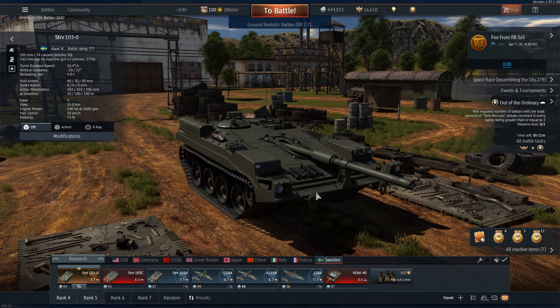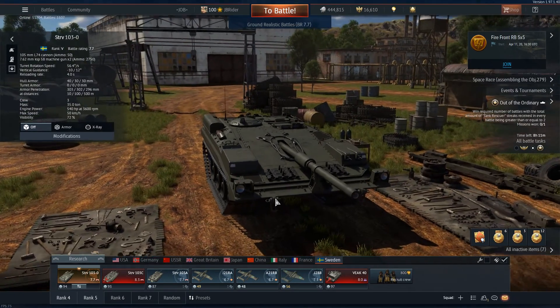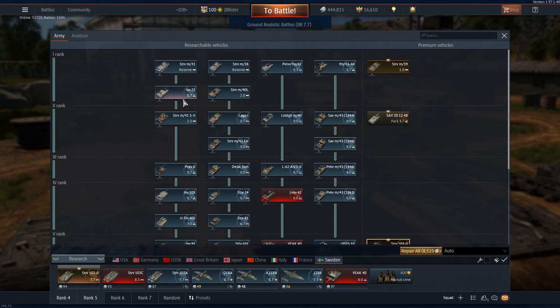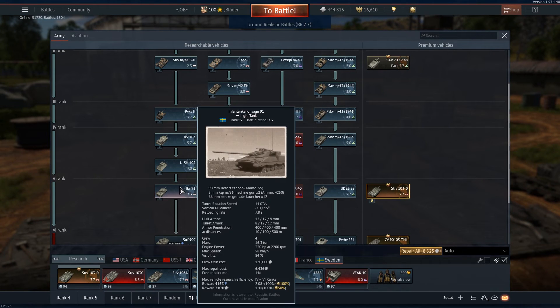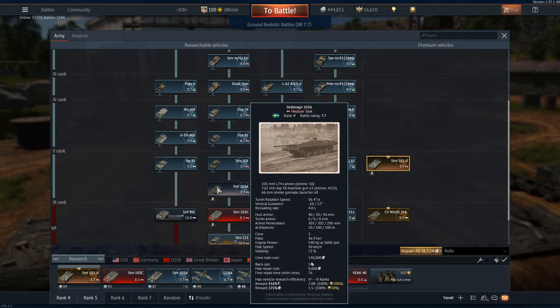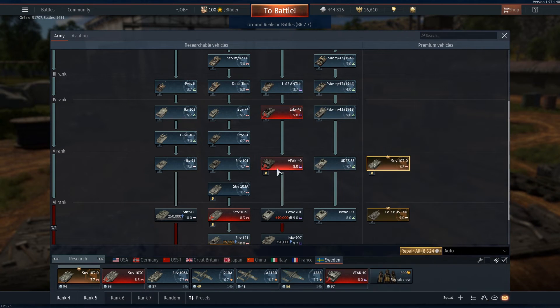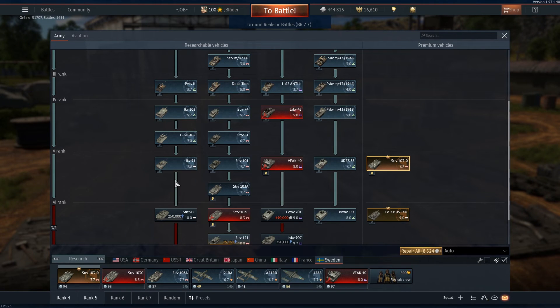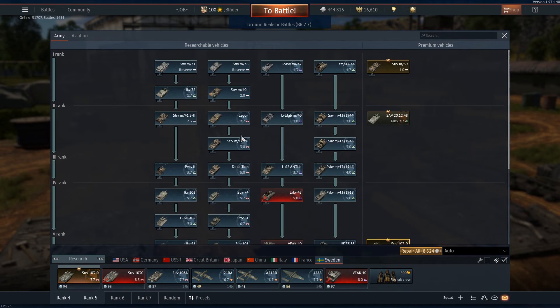If you like playing War Thunder and you've been enjoying the Swedish ground forces added in update 1.97, you're going to run into a brick wall at rank 5. When you have spaded all your vehicles at ranks 1 through 4, you'll still be left with around 30 to 40 thousand experience points for the next vehicle. I was on the IKV 91 and still had 30,000 XP left to grind.